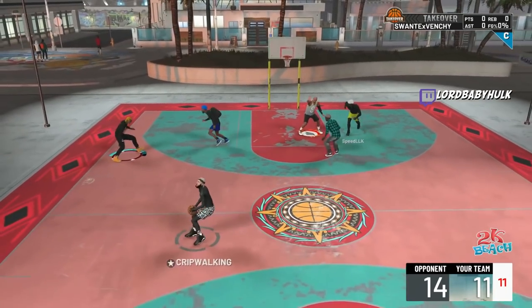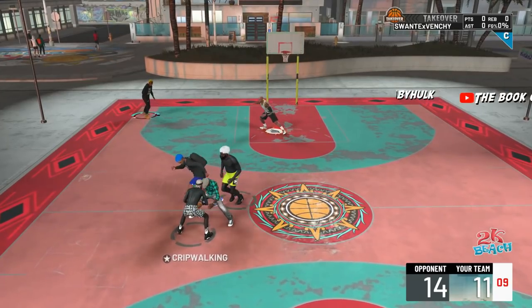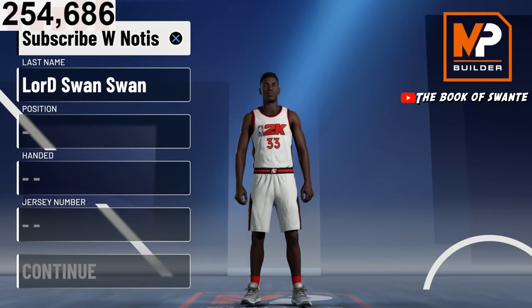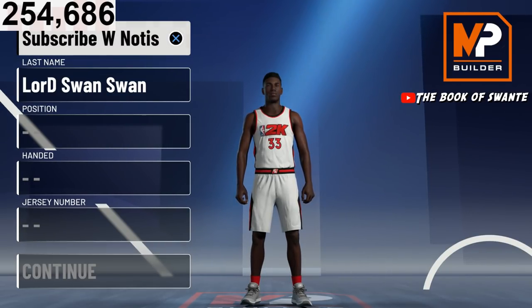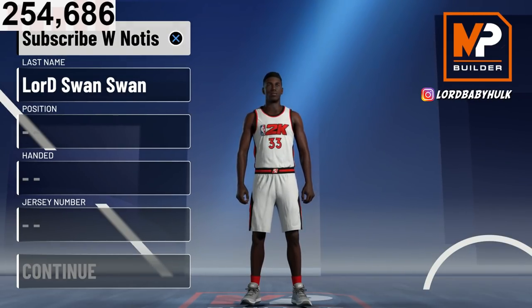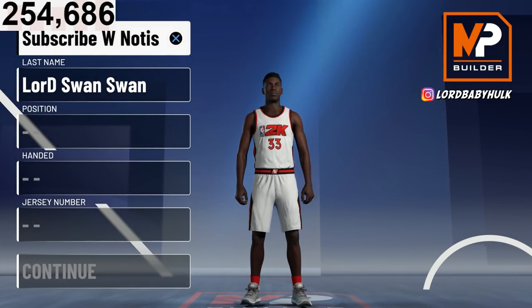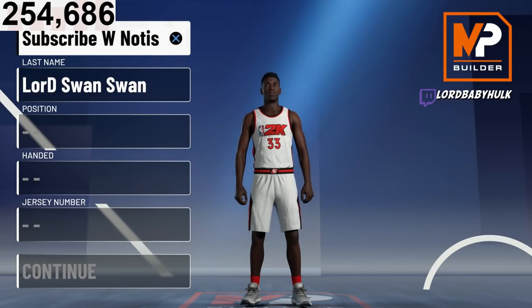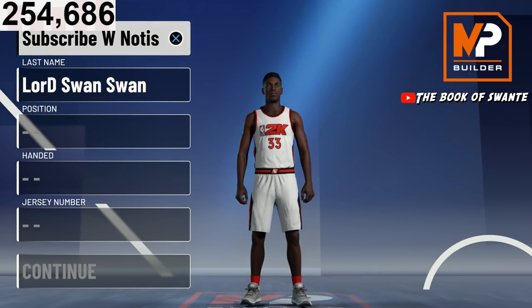A lot of y'all don't know that, so spread the word. And hey, since I'm giving y'all all this information, make sure you subscribe. But yeah, anywho — when you make these sharp builds, you have to make them a PG, even if you're gonna run PG with them, off ball, pro-am, or rec. I'm finna show y'all the best builds for all that.